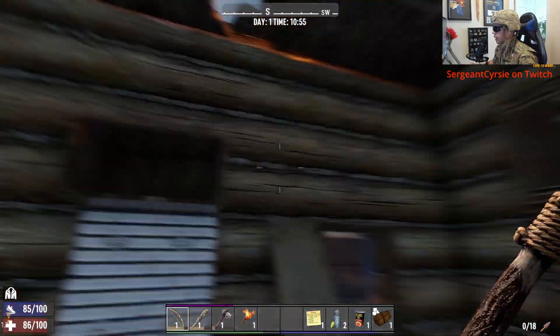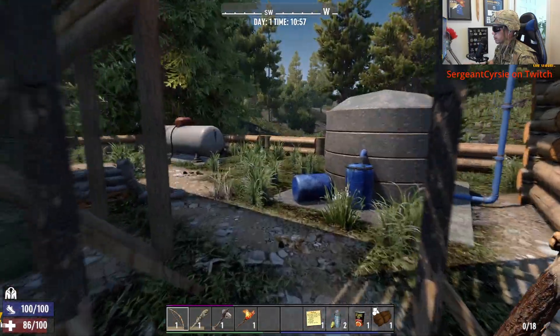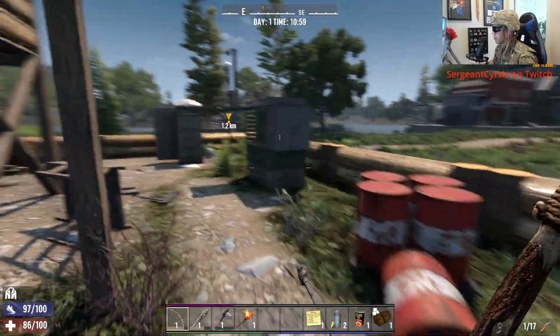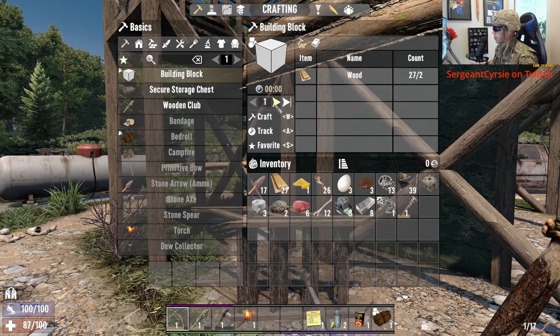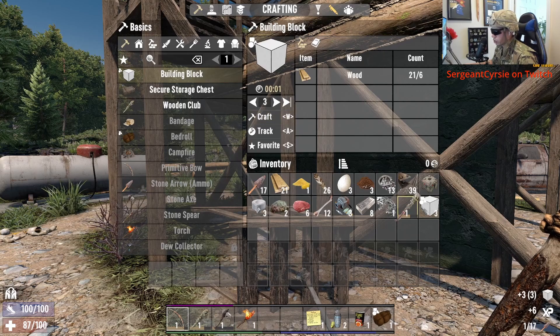Yes buddy, go ahead. It's gotta be a way. I think we build right here. I think they thought we weren't going to be able to get up. Three-piece staircase will do just fine.